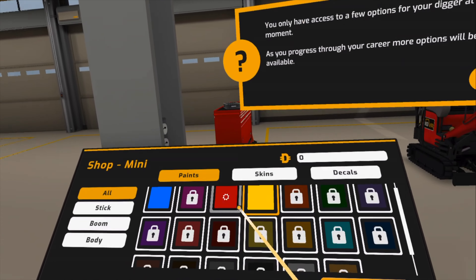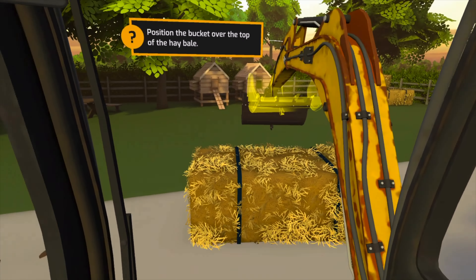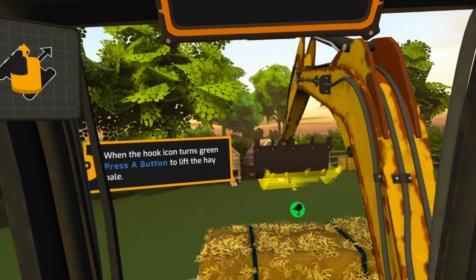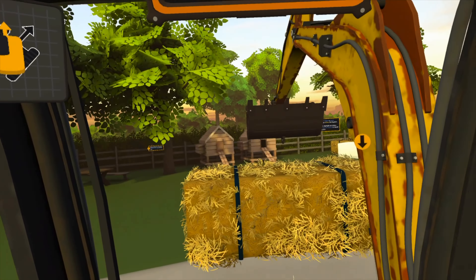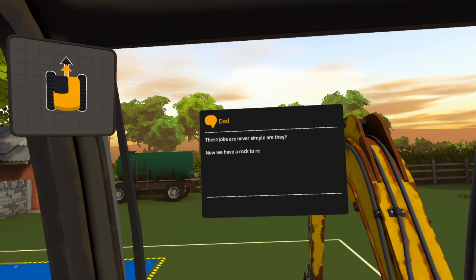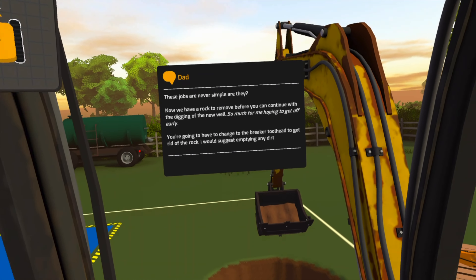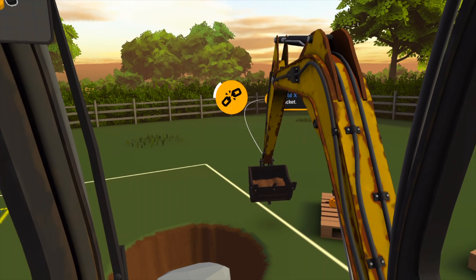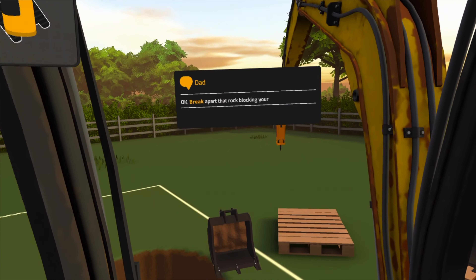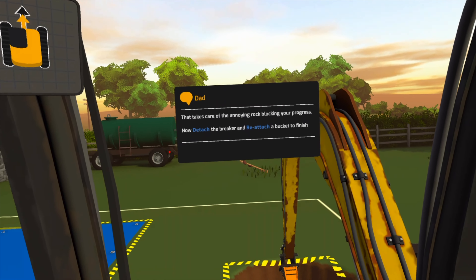There are characters, accessories for your digger, and you can also modify your digger, which is such a cool little touch. As you progress through the game, you can unlock all new diggers, different modifications for those diggers, and there are also different hidden achievements throughout the whole game. You start on relatively small equipment, and by the end of the game you'll be on much bigger, heavier forms of equipment — very similar to Power Wash Simulator, where you can get more powerful pressure washers and attachments. In Dig VR you can get different attachments for your diggers, whether that be to break through rocks or different sizes of buckets, which adds a different layer of strategy to the game.